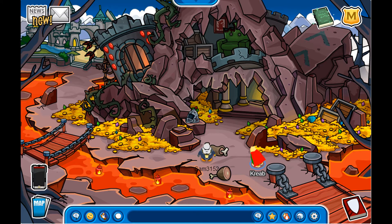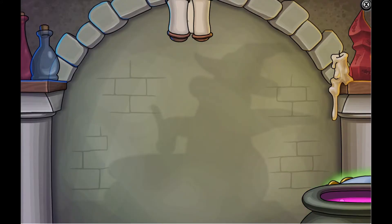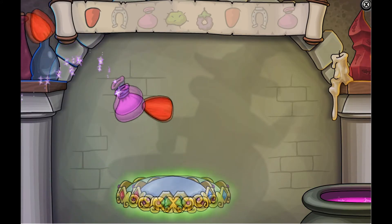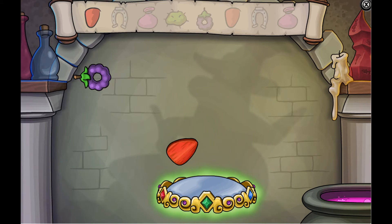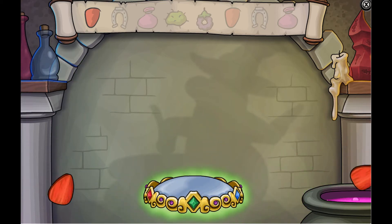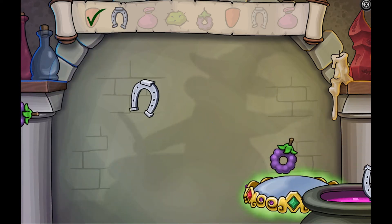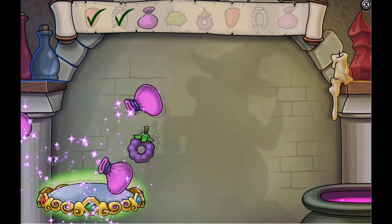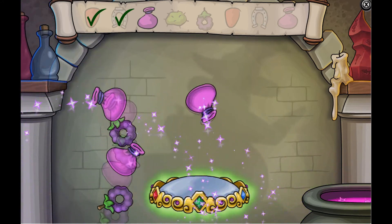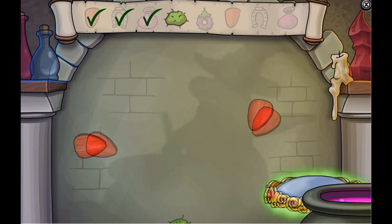After you got all these items you click on Create Potion. Here is what you do — you have to bounce the ingredients. First one, now we have the Lucky Horseshoe — whoops, wrong. It takes the Fairy Dust. If you make the incorrect potion you will transform into a Chicken Puffle.